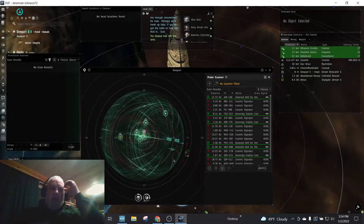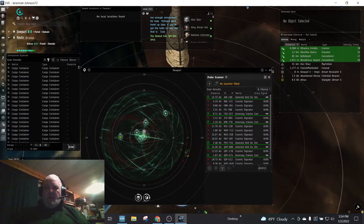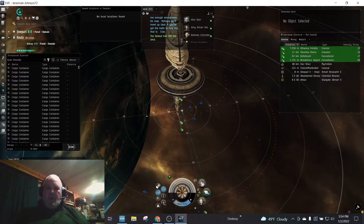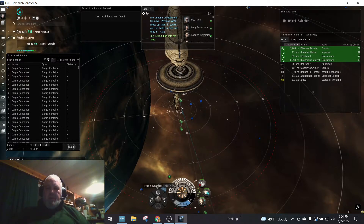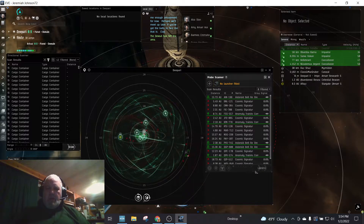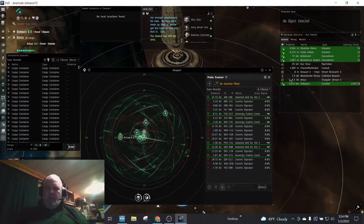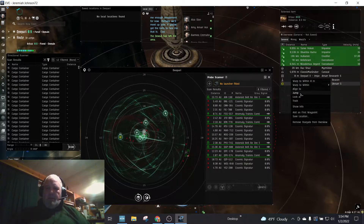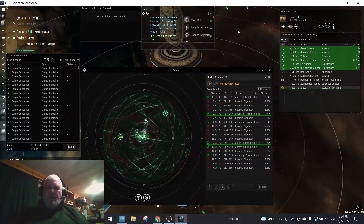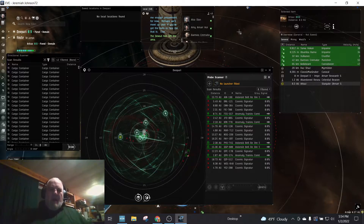The first thing I'll do is look for anomalies — hideaways or burrows — those are the lowest level ones I can really do right now. I'll keep the scanner up and look for those anomalies. I've got none in this system because I'm in a rookie site, so let's jump through.